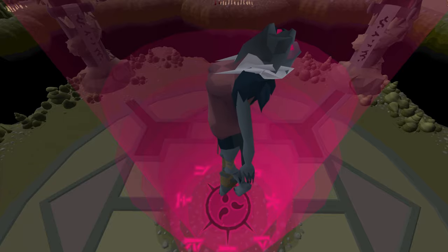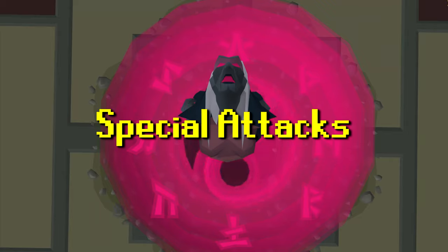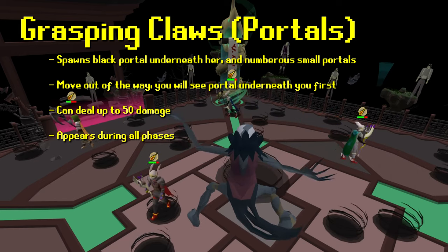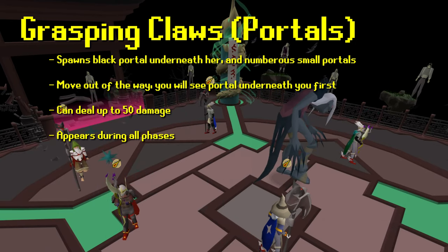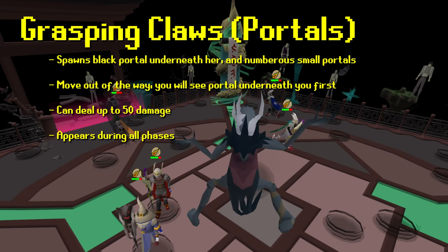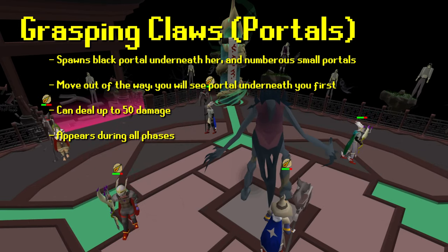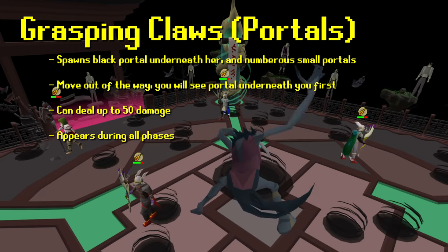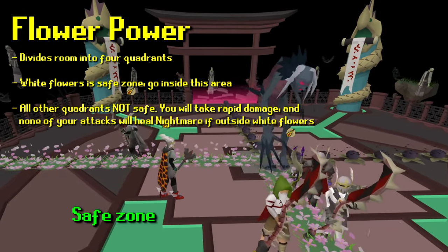Now let's cover the Nightmare's special attacks. First, Grasping Claws — also known as Portals — happen in all three phases. Little black holes spawn under the Nightmare and under every individual player, as well as around the map. The moment you see or hear portals coming, immediately step one to two tiles away from your current tile. If you don't, you'll take a significant amount of damage.